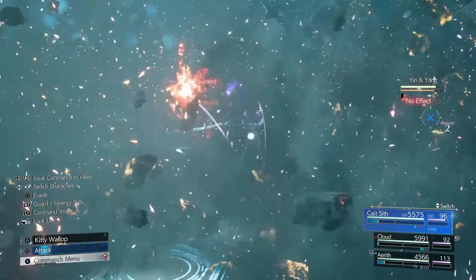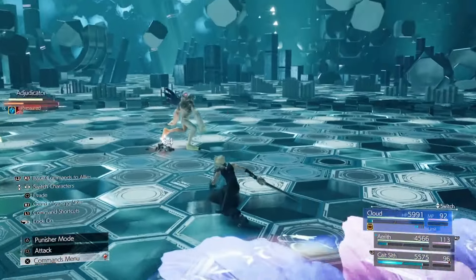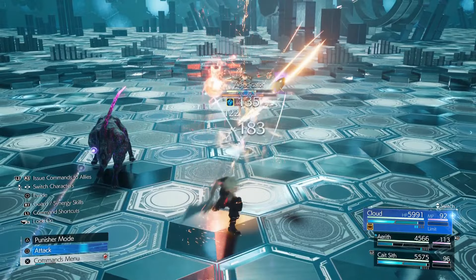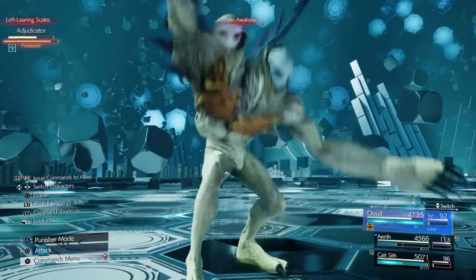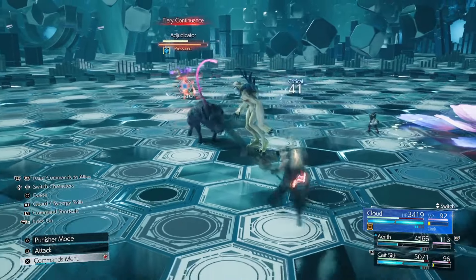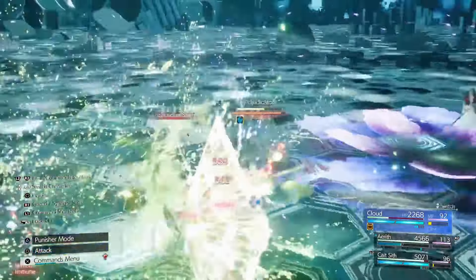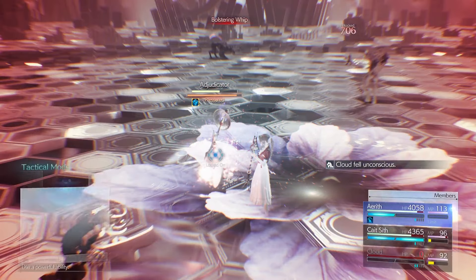As soon as Cloud is casting, give Cait Sith one ATB bar, then switch to Cloud and try to stagger the Adjudicator. If you don't stagger him, restart right away. The Yin and Yang enemy also awakens and goes into a berserker mode. I went for a hail mary trying to stagger him because casting Stop on him stopped working in my favor.